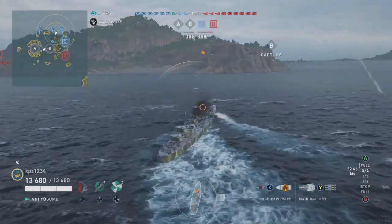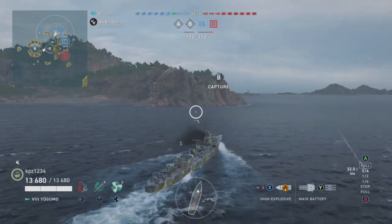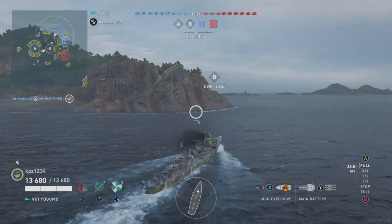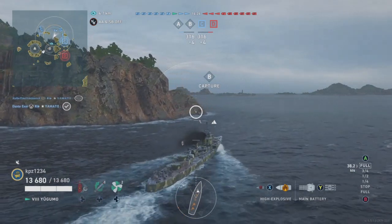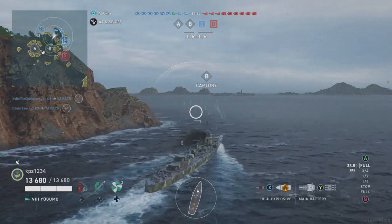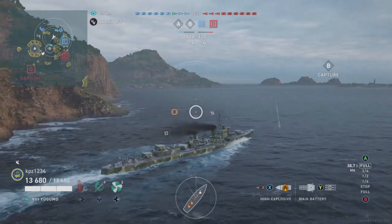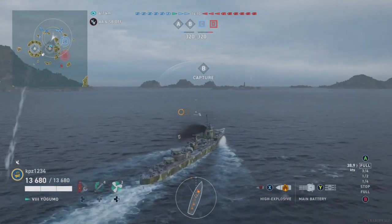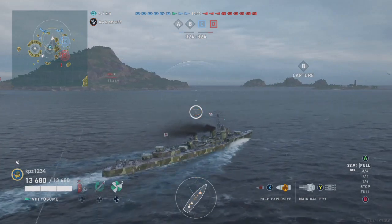A little bit of history - not that I'm trying to usurp Tactic Angel's crown or anything. The Yagumo was sunk, like most Japanese destroyers, in the Battle of Vela Lavella, which is an island somewhere near the Solomon Islands. It was sunk because it went up against the most decorated U.S. destroyer of World War II, a Fletcher-class destroyer called the O'Bannon - 17 Battle Stars, kids. That means they were hot and heavy in the action during WW2.